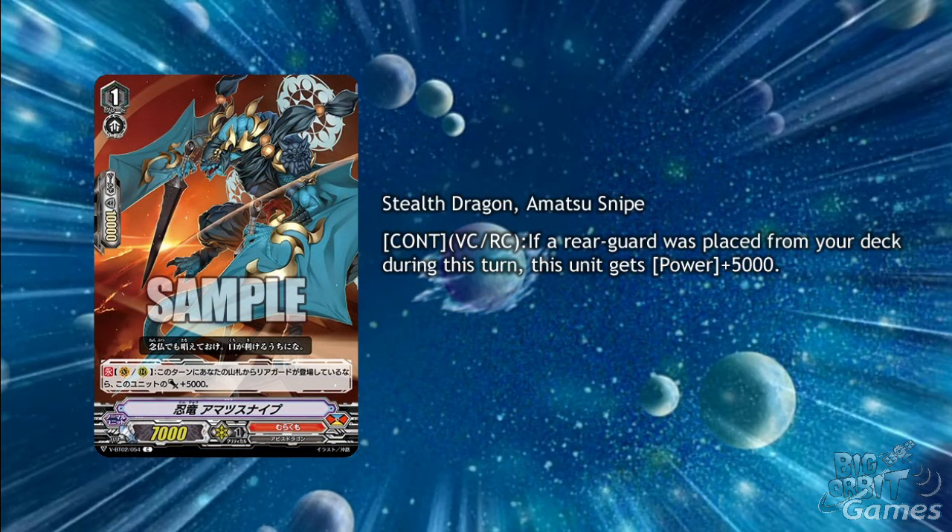Another useful grade 1 is Stealth Dragon Amatsu Snipe. It has the ability continuous vanguard circle rearguard circle: if a rearguard was placed from your deck during the turn, this unit gets plus 5000 power — a seemingly fairly likely ability to go off. Boosting a powered up Mandala Lord gets to a 27,000 power column on its own, but also 30,000 with Turbulent Edge, which is really strong against Protect and Accel clans on its own, and with the Turbulent Edge power as well it does really well against Force. This will likely be a staple in any build of the deck whether you want to focus on Zanbaku or Mandala Lord.